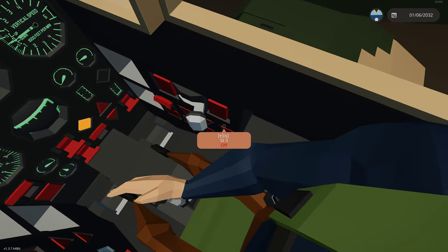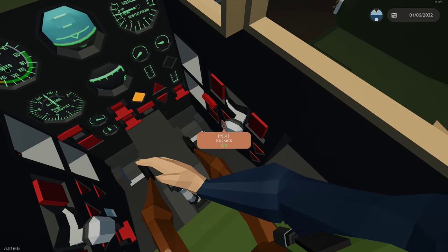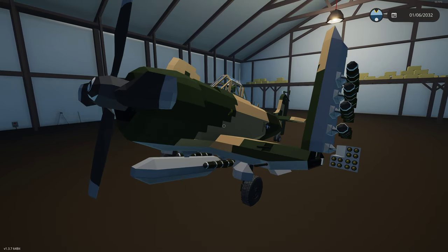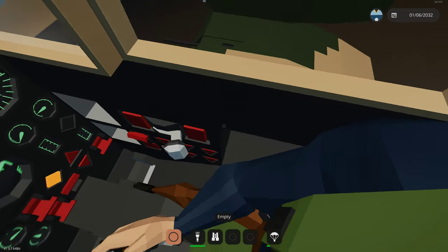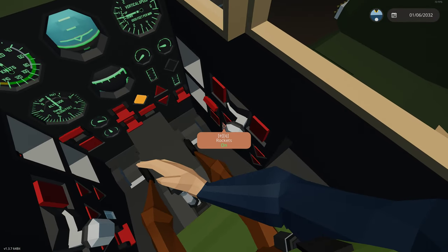We have stations 1 through 5, and then rockets — station 5 is the only station that allows you to shoot rockets because the logic had to route through that specific hardpoint into the rocket launchers. If you selected station 5 as a drop station you would just drop the rockets, so you must use the rockets selector specifically to fire them.